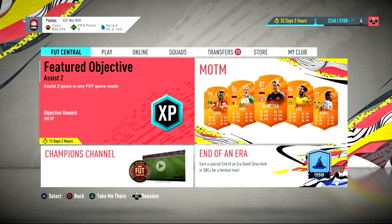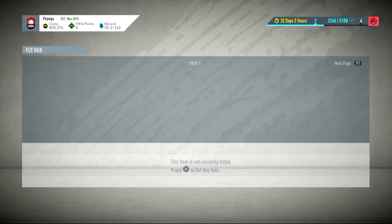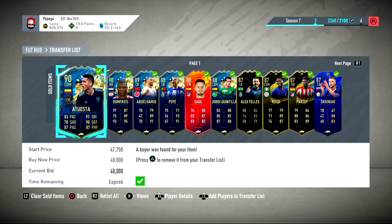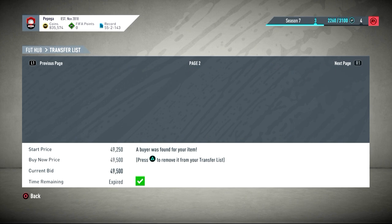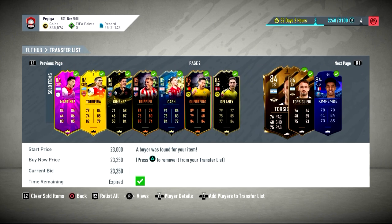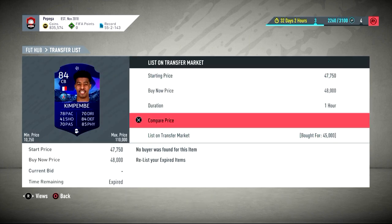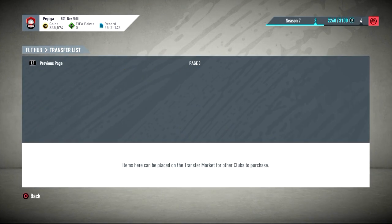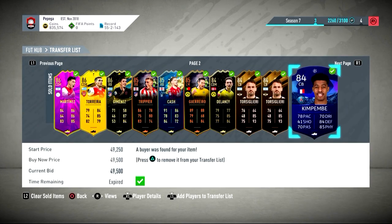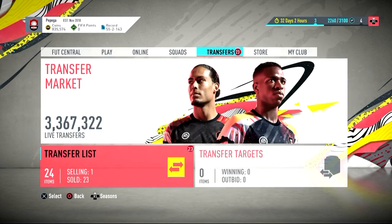Hey guys, welcome back to a brand new video. There you can see we did go out, we lost a lot of coins - I did the Ultimate Team of the Season pack and I got Hummels. But you can see we've done loads of shadow trading, you'll see this method in a second. All these players have shadows, and we made some really nice profit on these, like every single card really.